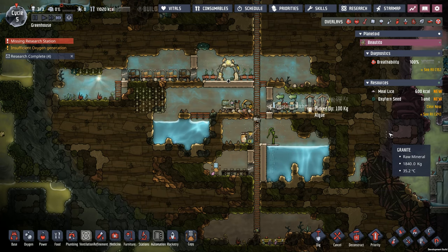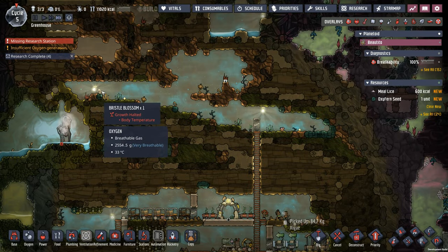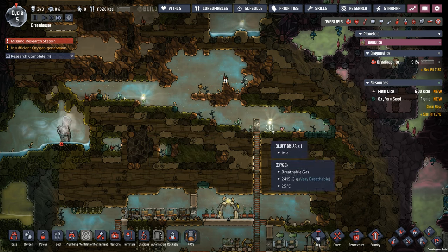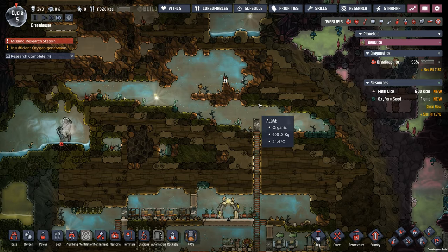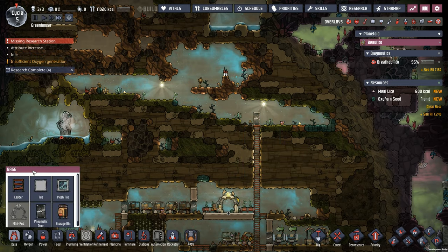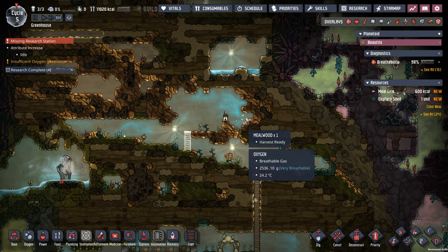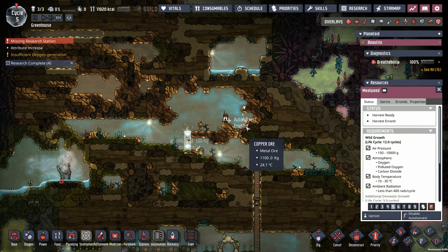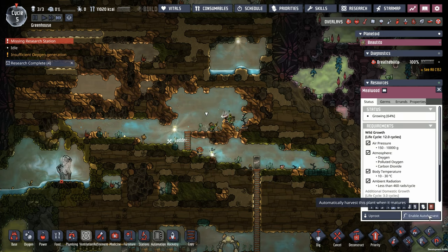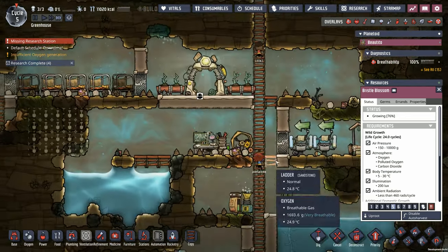We've got to get some food down and make sure we've got a sustainable source of food. Right now we have all this fauna, which is really going to help keep us afloat for a little while. We're at 11,000 calories, so we're doing well there. But I want to make sure we're doing a little bit better than that. I just noticed we can't get up here, so let's add some stairs. They can get access to this beautiful muckroot. Put some auto-harvest on these.